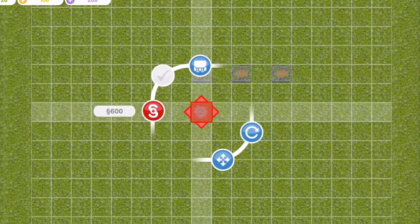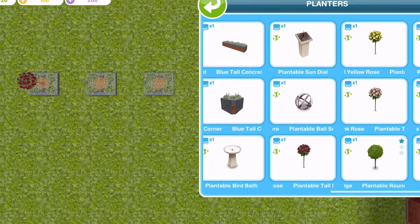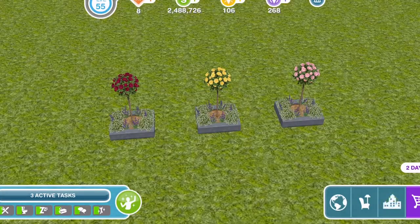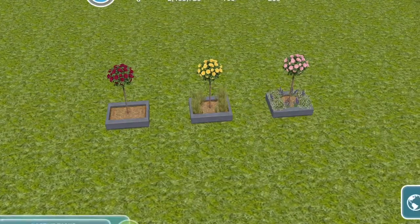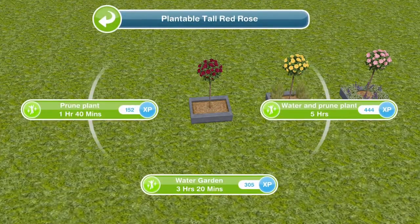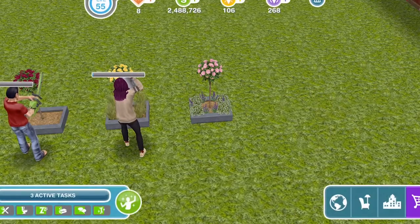We got this tree which you can't just place on the floor — you have to place it inside the planter. We got a red one, a yellow one, and also a pink one. You can change them slightly: if you click on the base you can change to either a dirt base, a grass base, or a flower base. The interactions if you click on the plant: you can prune the plant for an hour and 40, water the garden for three hours and 20, or water and prune for five hours.